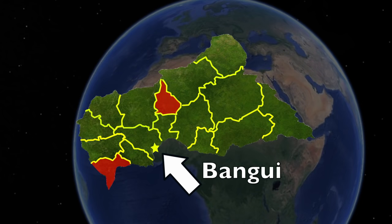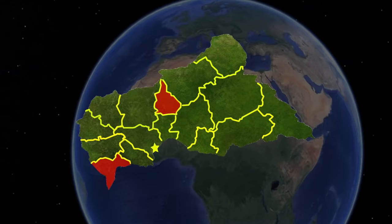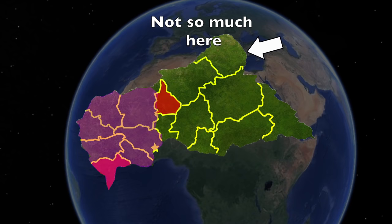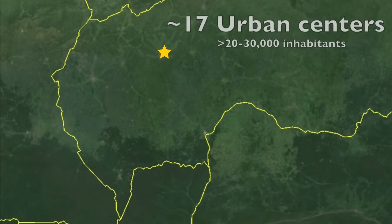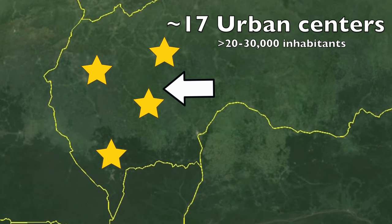The capital and largest city in the country, Bangui, is located all the way in the south on the Ubangi River, right on the border of the Democratic Republic of Congo. Most of the population either lives on the west or in the areas around Bangui, with the northern regions more sparsely populated. Historically, getting around in the Republic has always been a little difficult — even the French were a little reluctant going inland when they colonized it. There are only about 17 secondary urban centers with more than 20,000–30,000 inhabitants, mostly concentrated in the west.